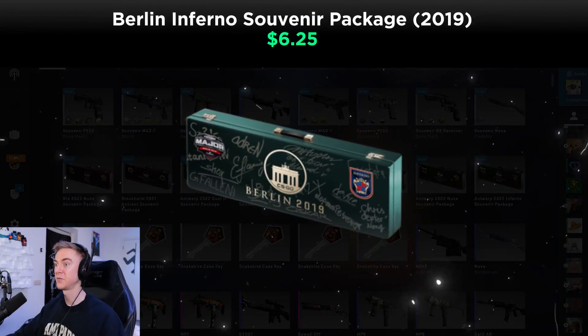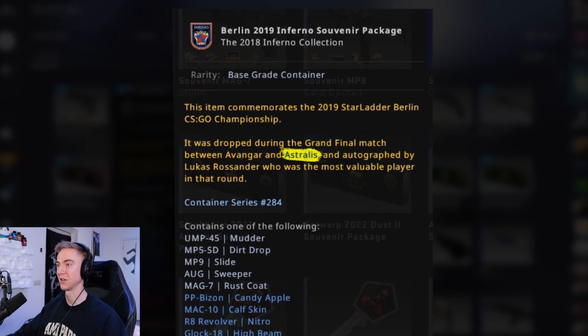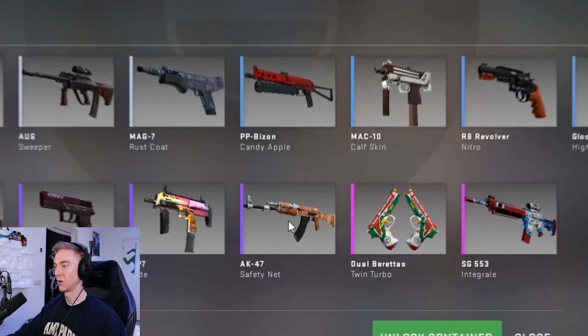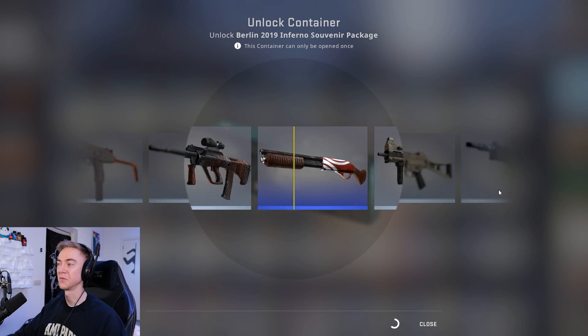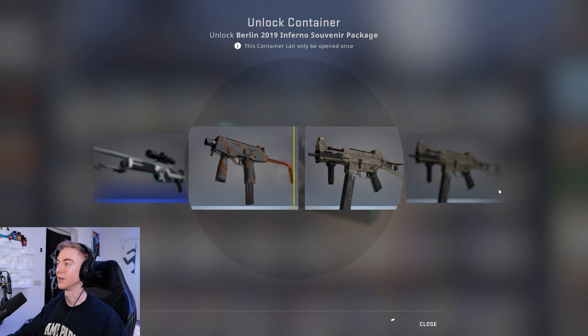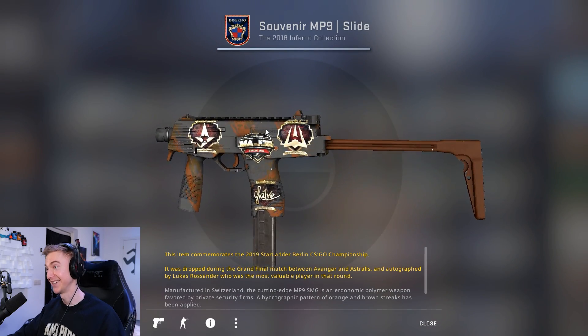Back to 2019 where we should be — it is the Berlin Souvenir Package, dropped between Astralis and Avangar. Maybe an Integral — I know those are really rare, so a Souvenir Integral would be very, very nice. We got the MP9 slide. We're getting into modern day territory real, real quick.